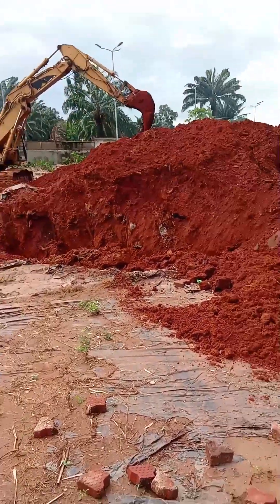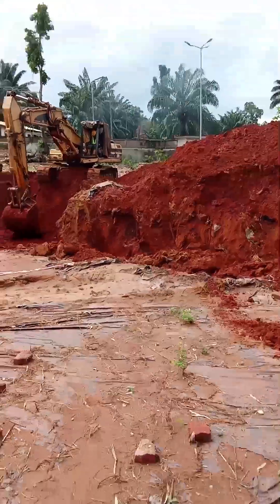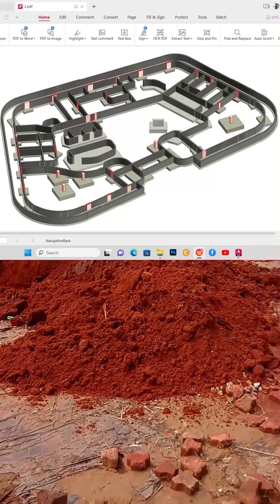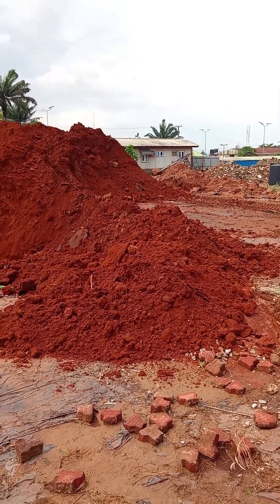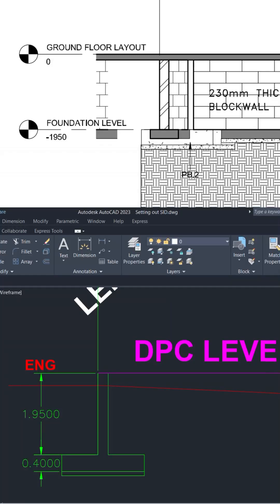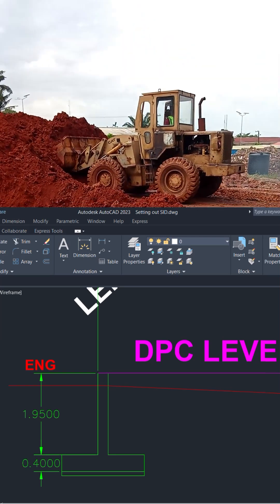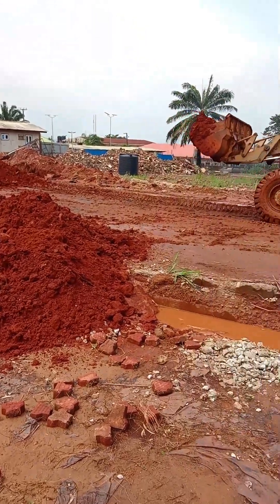I have a 3D that shows the foundation plan for this building we are doing right now. That's the 3D building you can see on the screen. Let me show you the section drawing showing the depth from the DPC ground floor level down to the bottom of the foundation. We are using pad footing on this building. I did the calculation myself for the height needed from the ground floor to the foundation of the pad footer - that's the drawing you've seen there.